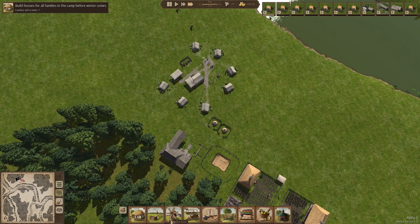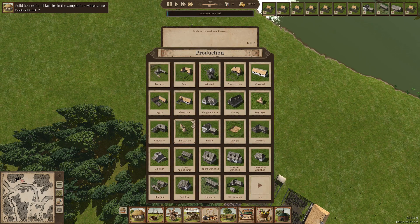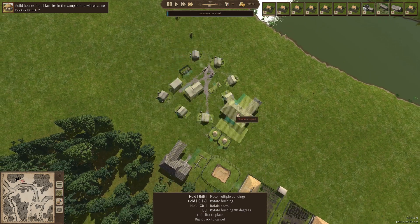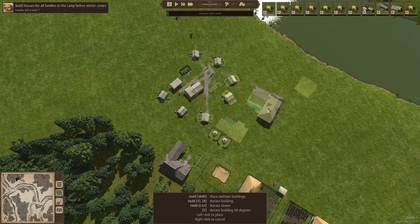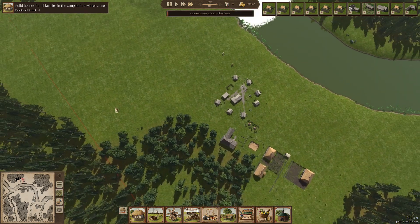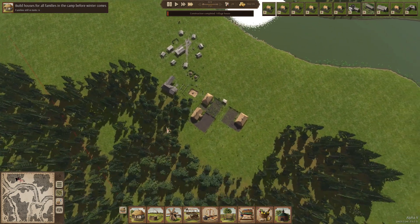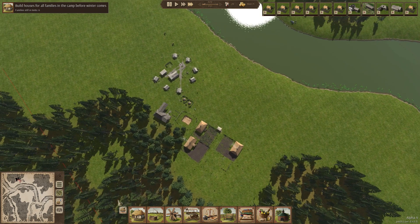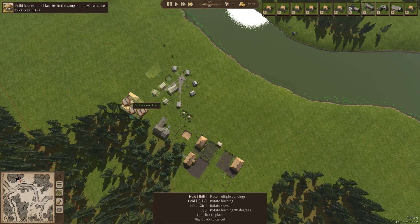We still need our carpentry, which is a very important building — it does the carts and it'll make what you might call plows for our oxen when those are a thing. Six houses — and then we might as well place down the first farm.